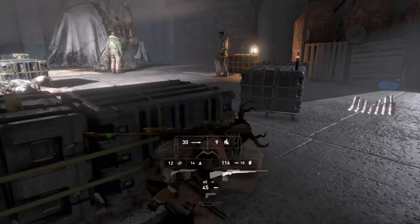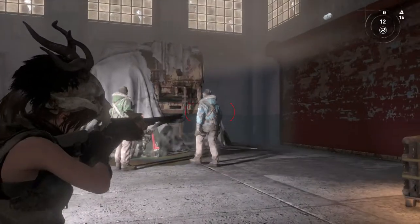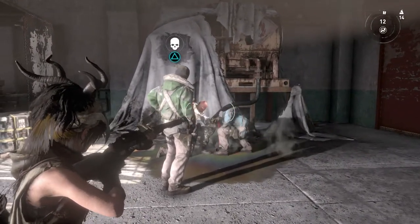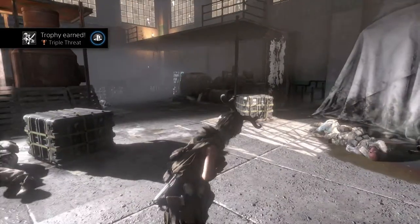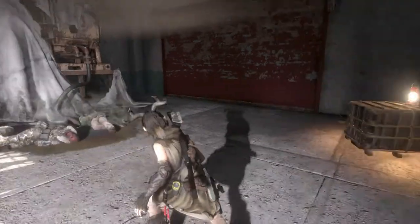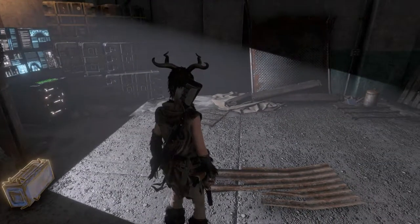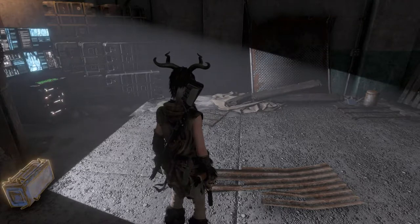As he is approaching, don't worry about the guy on the floor — he's not going to rat you out. Bring out your shotgun and walk over. Ready and fire! And there you have it guys, you have your Triple Threat trophy. Quite easily done — just make sure you're using the right gun and you're in the right position. As you could see, I could see all three of them. That's the trophy for me guys, thank you so much for watching. If you haven't already, please subscribe.